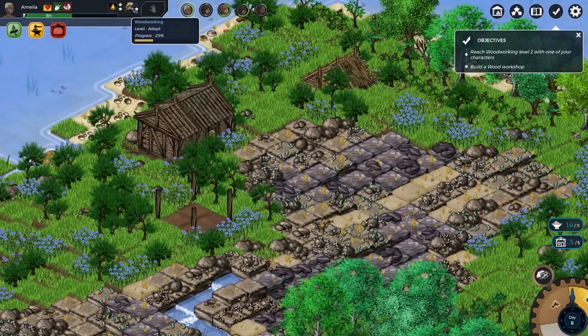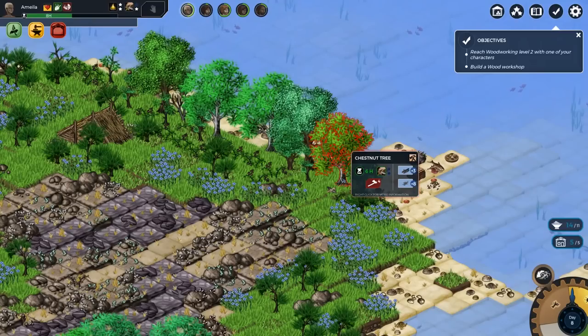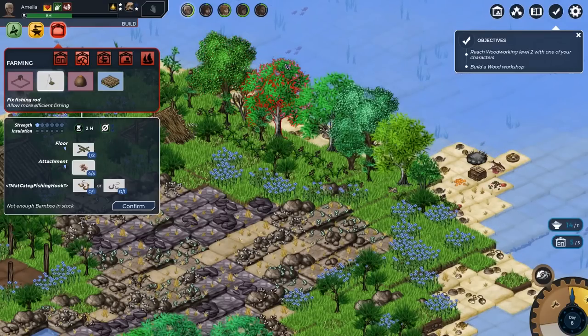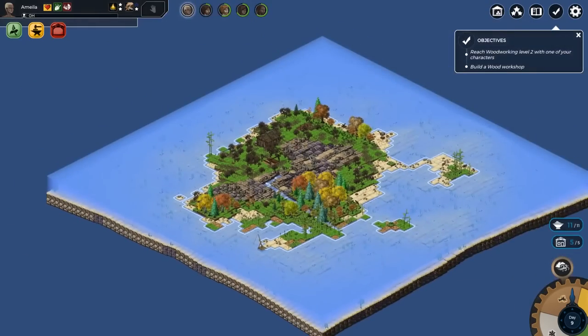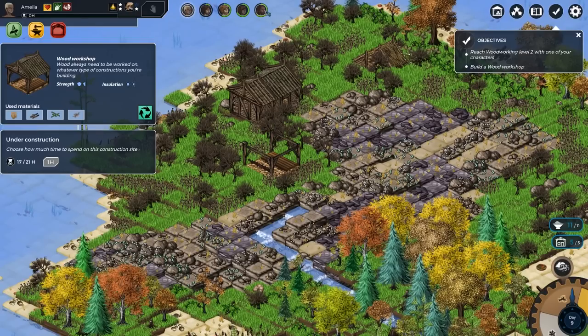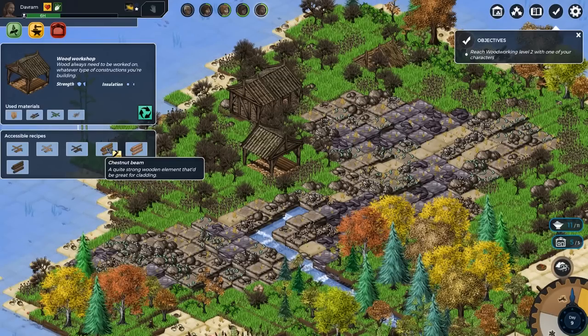We need to do a bit more axing — we're only at 29% woodworking progress. I'm going to concentrate on chestnuts now instead of fir trees. This is the following day and it's now autumn — all the colours have changed, very pretty. I've got a bit further with woodworking but it's taking quite a while. There's a storm the next day but that shouldn't be a problem. Now I'm going to finish off the woodwork shop — now I can make chestnut rods and chestnut beams, plus all the other types of wood. Beams will be useful for one of our later objectives. We have completed that objective just now, so we just need to do the woodworking levelling-up.